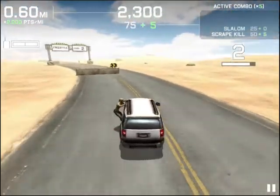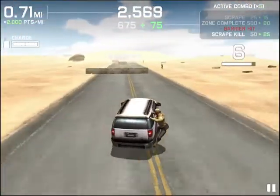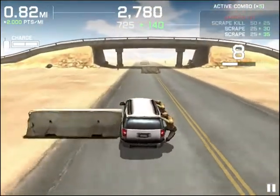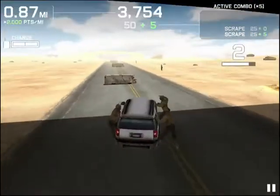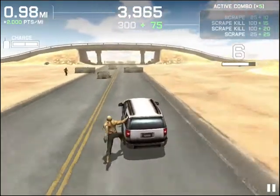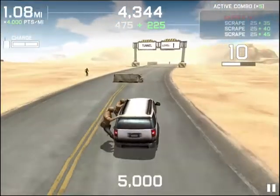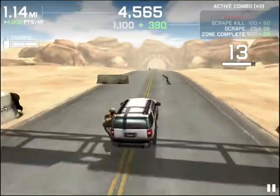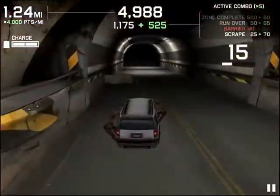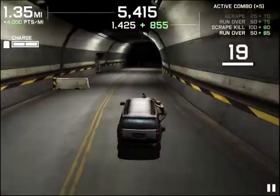The zombies are going to leap onto the side of your car, and to get them off, you scrape on the side of barriers. In the original it was abandoned cars; this one is entirely barriers. The main beginning distinctions are that rather than having weapons or anything like that, you can only get rid of zombies by scraping them off the side of your car.